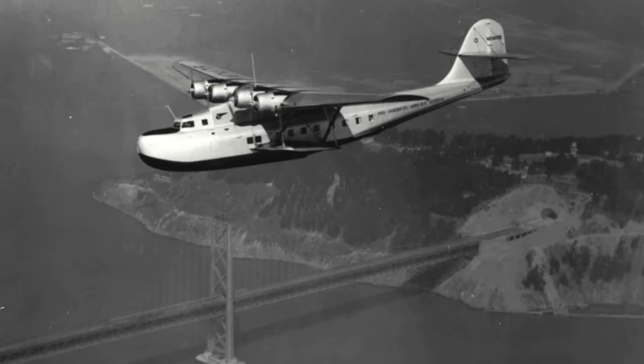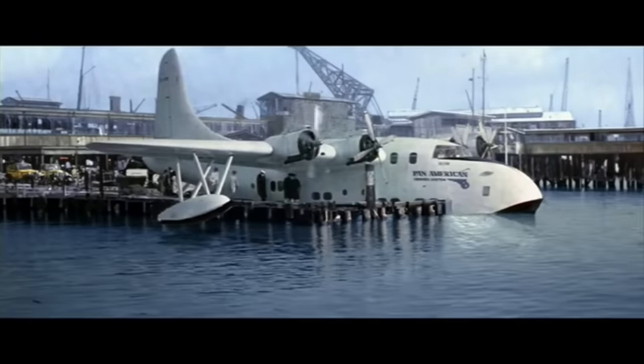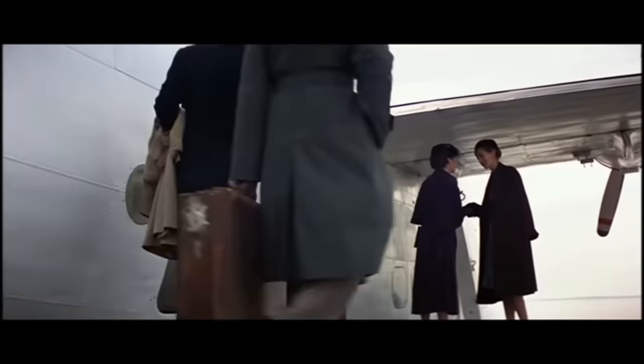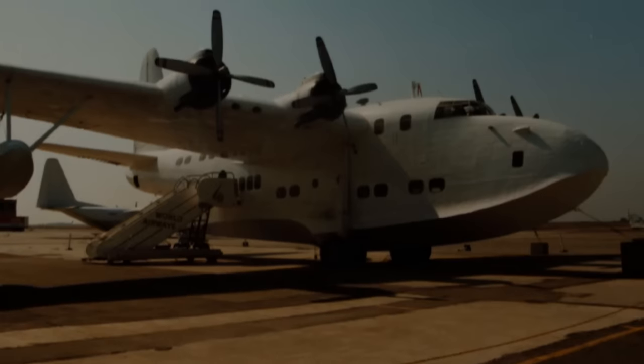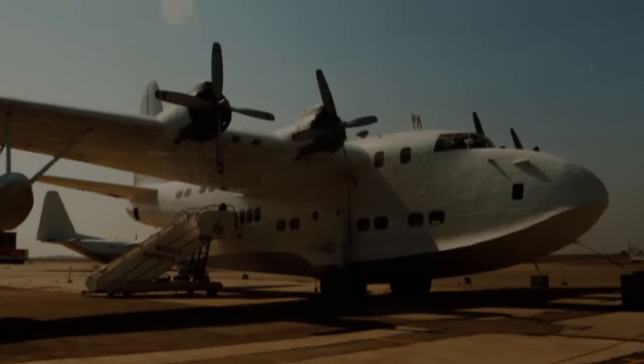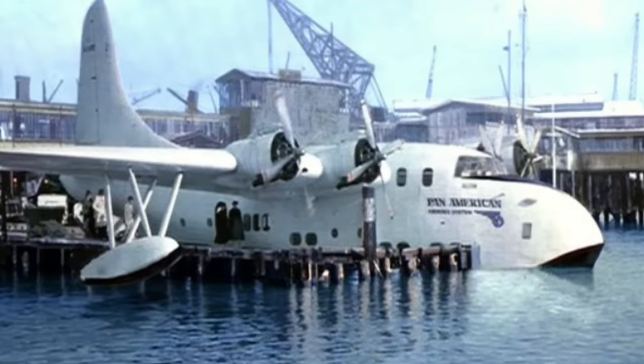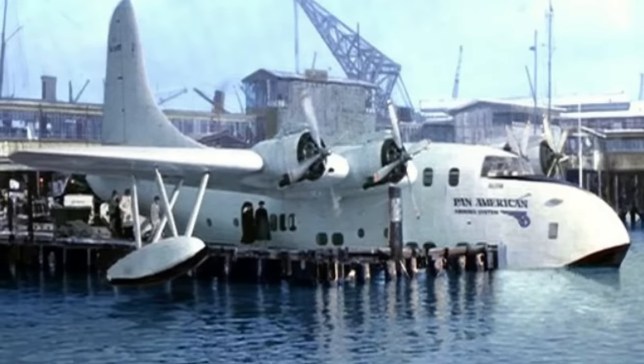So how did a Short Solent end up in Raiders? As mentioned, by early 1945 all three M-130 Clippers no longer existed. During filming, the production crew had tracked down a flying boat from the 1930s era, but it was some 5,000 miles from Lucasfilm headquarters, making it uneconomical to use for only a very small amount of screen time. Instead, the production team found a Short Solent flying boat under restoration in Oakland, California — much closer to Lucasfilm HQ. The machine was not air or seaworthy, so the production team used a mixture of matte paintings and composite photography to place the aircraft in the dock during the scene. Pan American Airways markings were added, as was much of the loading dock, through a glass matte painting, while the actors were filmed boarding the aircraft on the ground. The aircraft flying off into the sun was achieved through the use of a model.